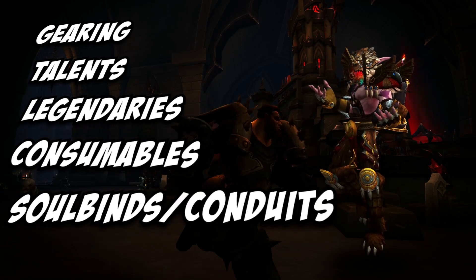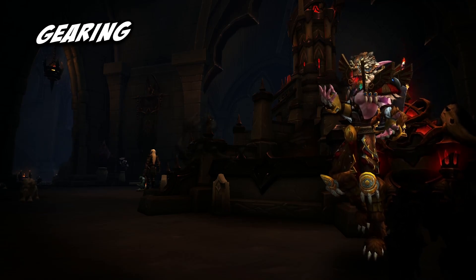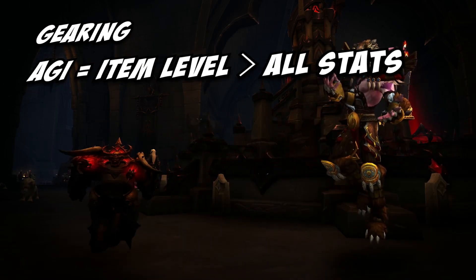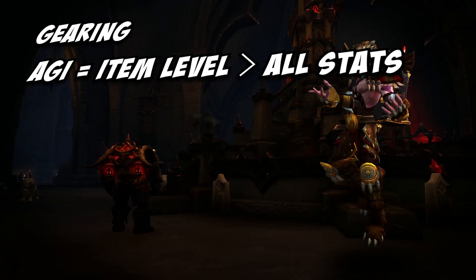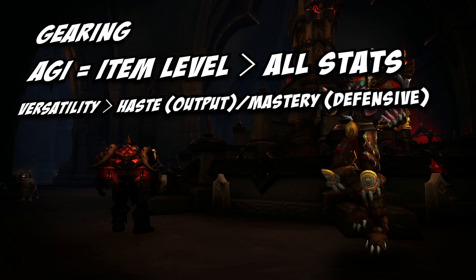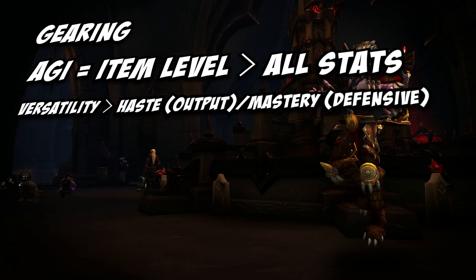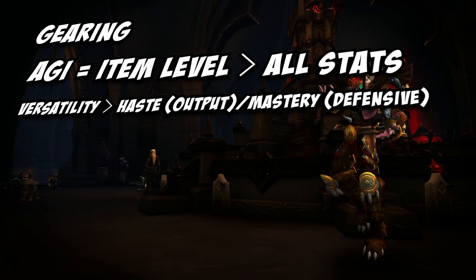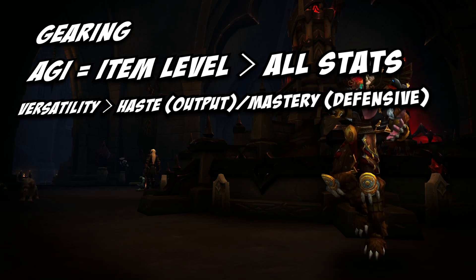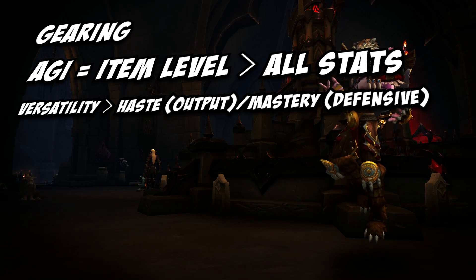Kicking it off today, we are taking a look at gearing. As we've discussed in previous dungeon guides, with the changes to stats via diminishing returns, we are placing even more value on agility and therefore item level. However, when not sacrificing item level between two pieces, you want to be favoring versatility overall as it is directly affecting both your output and regulating damage taken. After versatility, for a more lethal build, I favor haste for reduced cooldowns and increased stacks during Ravenous Frenzy. But when you start to hit a wall, I would swap to a verse mastery build for more defensive options.